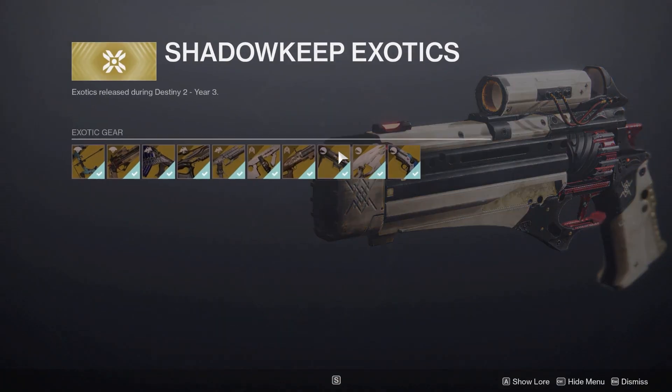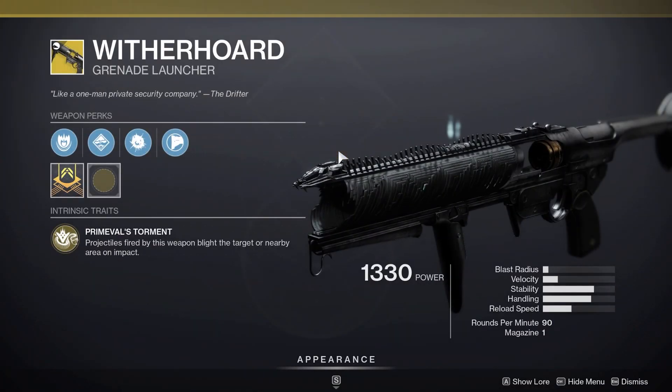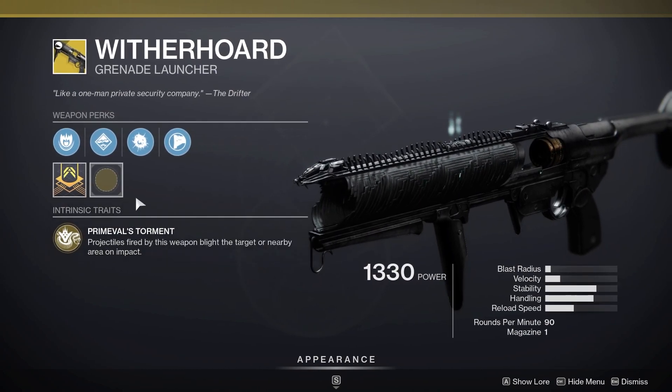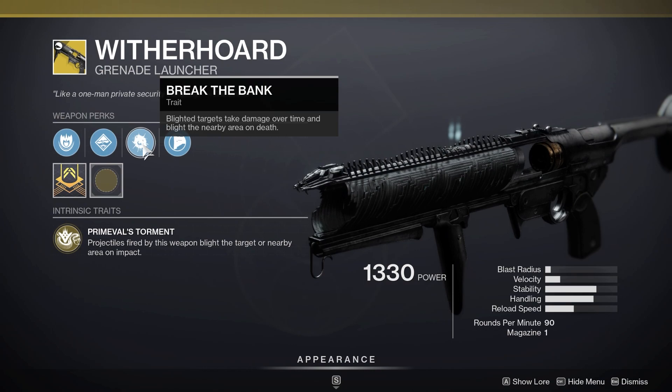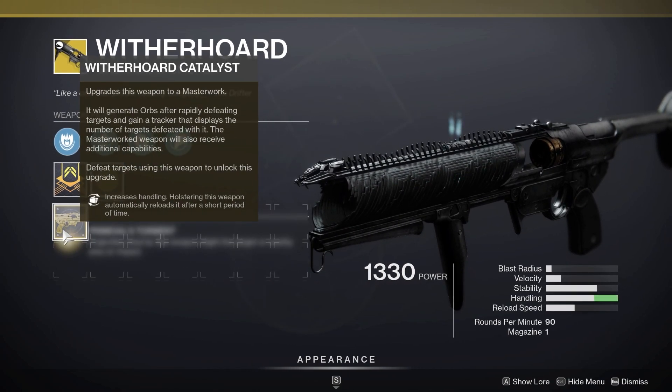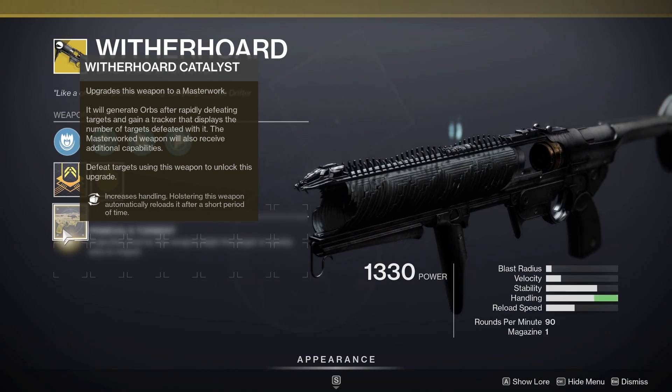Another good exotic you might want to use is Witherhorde, which can be found over in the Season of Arrivals tab. It's a really nice grenade launcher that basically launches a blight that does area of effect damage, which can really help you manage the adds — which are a big part of this dungeon. Again, you don't need the catalyst, but if you have it, it will help.